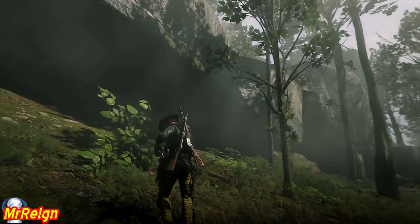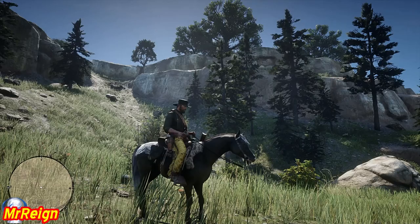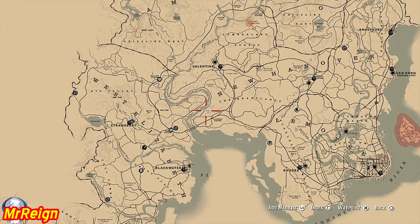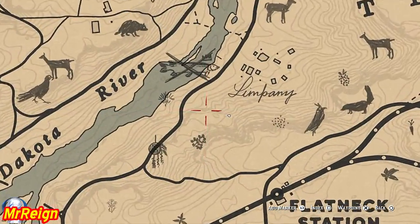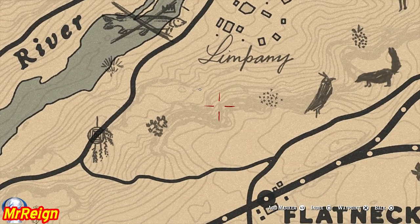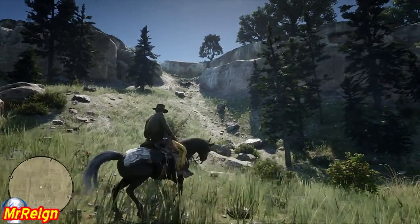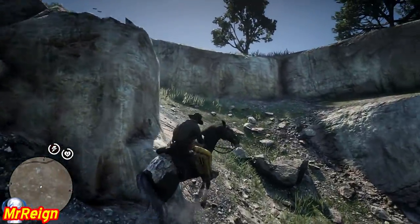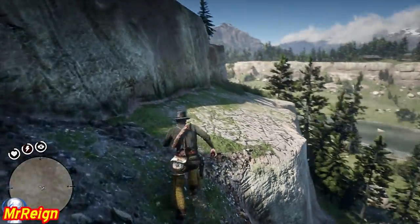It's like — how the hell did you miss that every time you came past here? Although I'm playing very differently now, trying to find all those animals without using any guides. Next up we're going further south — southwest of Valentine and northwest of Flatneck Station, just in this middle area. It's going to be up on the mountain — you can see it between the pines. Head up here and check out this carving.